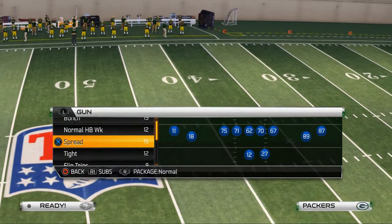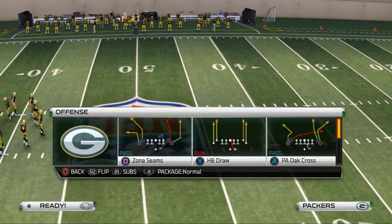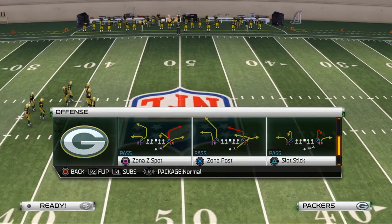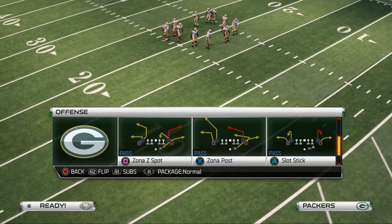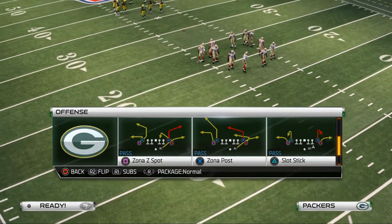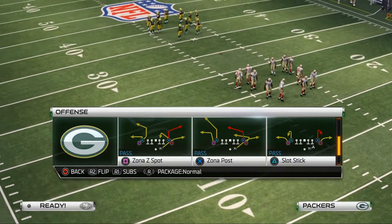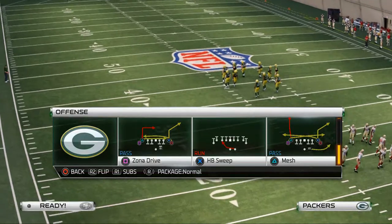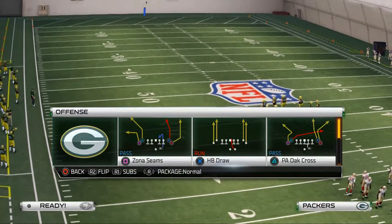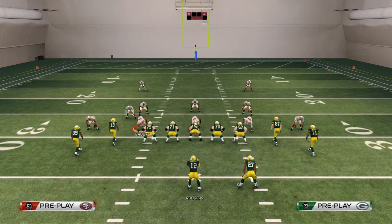In the last two videos we talked about the zone seams and the zone post — the zone post being our base play, the zone seams being our zone beater. You can check both of those out in the annotations or descriptions. For today's video I want to focus specifically on the play action Oakland Cross. This is one of my favorite passing plays to beat man coverage in Madden 25.